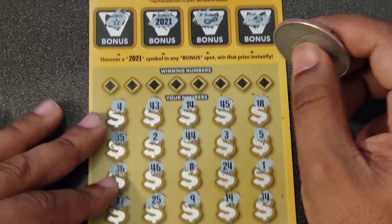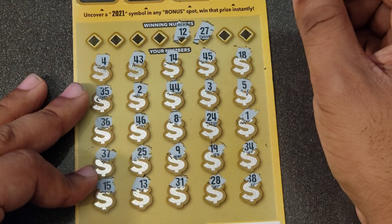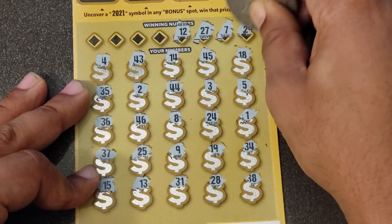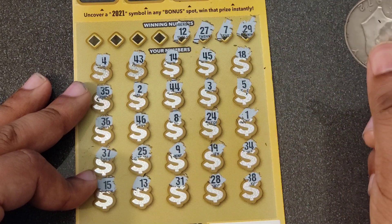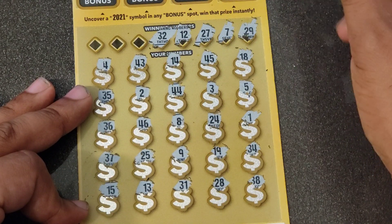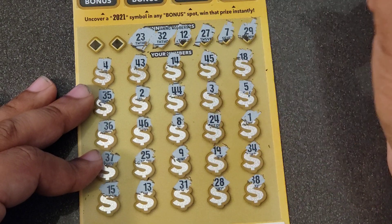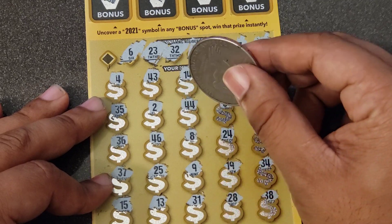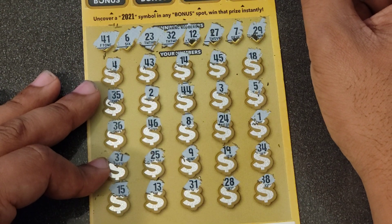Looking for a matching number to go with that bonus win up top. Looking for 12 — we have 13 at the bottom for the one off, no good. How about 27? Nope. Seven — one off from 8, no good. 29 — we have 28 for another one off. How about 32? We have 31, no good. 23 — that was my other ticket, one off here too. How about a 6? Only have 1, 8, 9, 2, 4 as single digits. Last chance: looking for 41 and we have 31 — ten off.